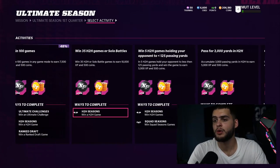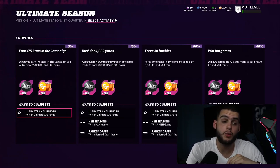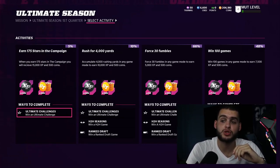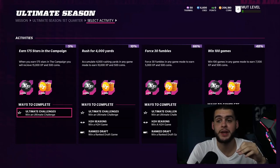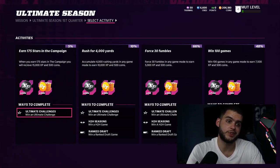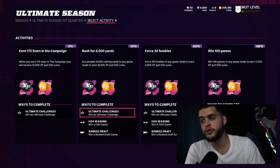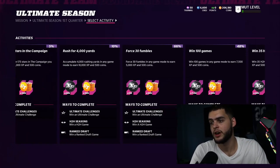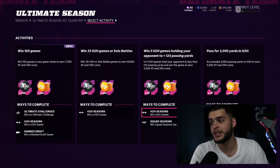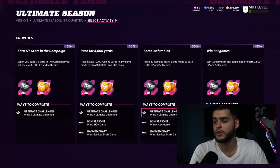The 'earn 175 stars in campaign' objective is going to take a while, so don't go straight into grinding that one first. Keep it in the back of your head — you'll have to play campaign to get your team captain anyway, so you'll chip away at it. Campaign has a full game every in-game week, so it's going to take some time. The first three objectives you want to focus on are rush 4,000 yards, 30 fumbles, and 100 games — totaling about 22,500 XP.